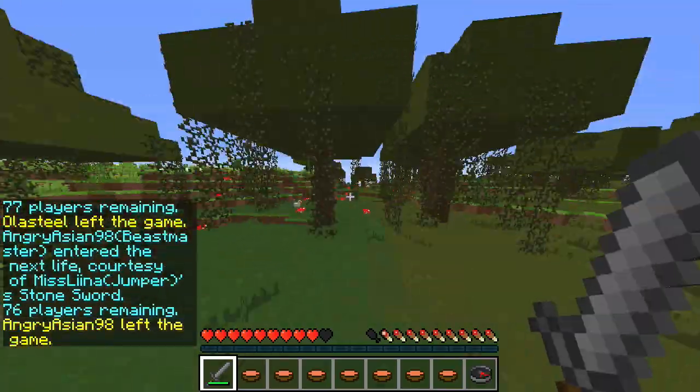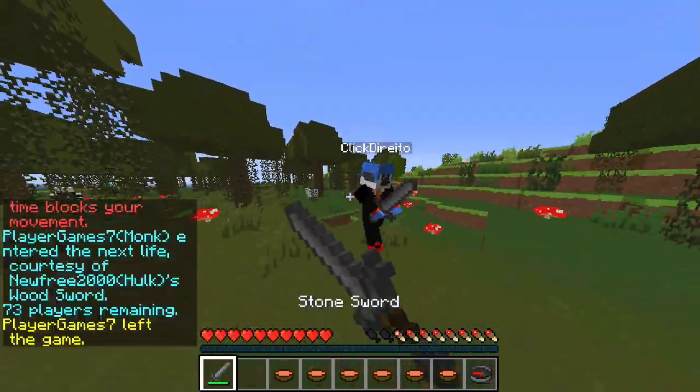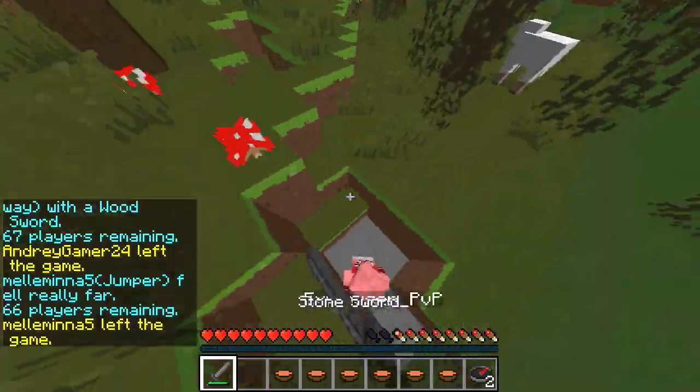I'm able to refill, I have about one hotbar left, and I go back to fight ClickDurrito. I get a little combo on him and he dies. Right when that happens I get full health because of the Vampire Kit, and now I'm fighting this guy ExplauserPVP.